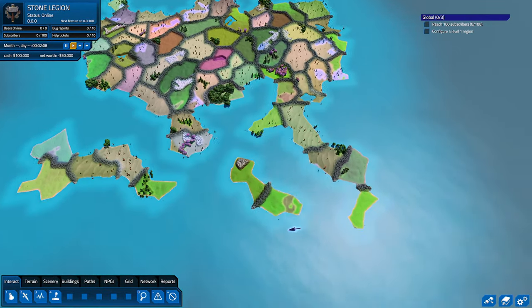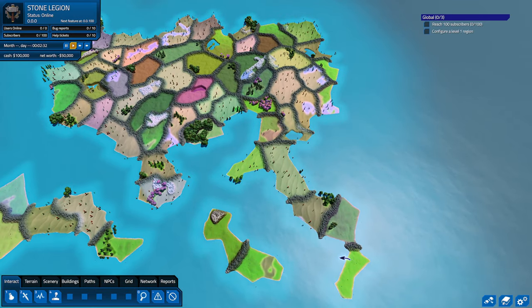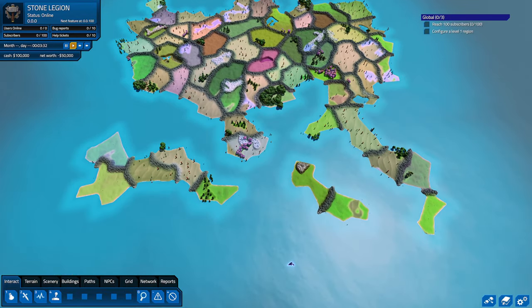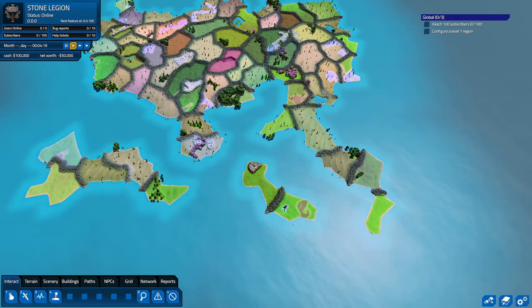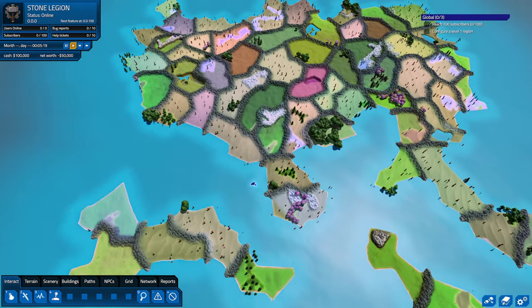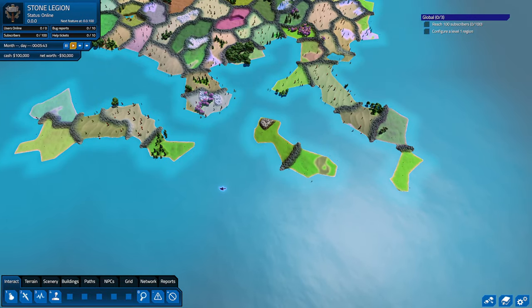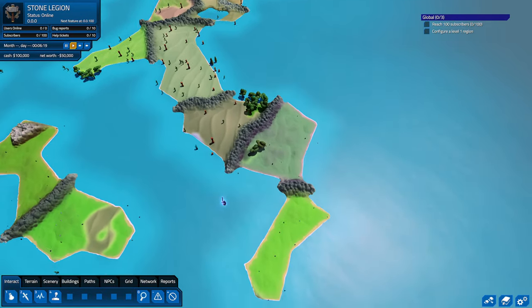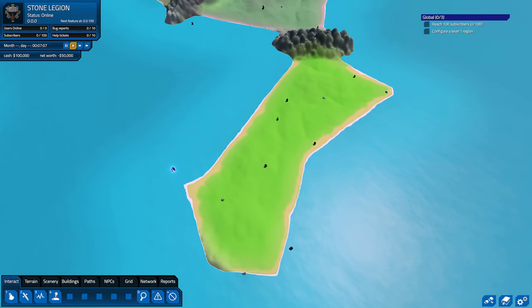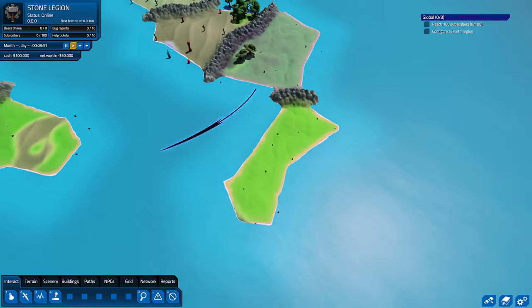I probably don't want to be on a little island — I'll go on the pier, maybe that'll be fun. I don't think it's a big deal to start on a small island, but I don't know what transportation options exist yet. There is a big transportation update basically coming out any day now, and after that the next big one will be dungeons.